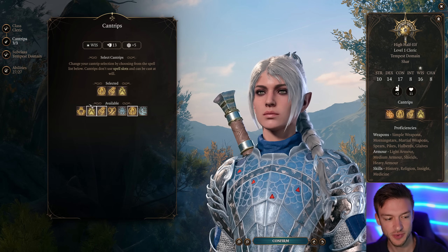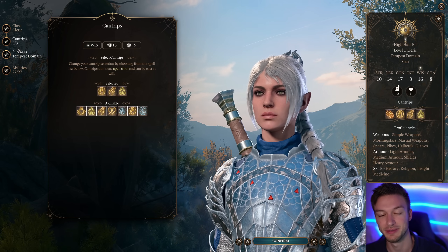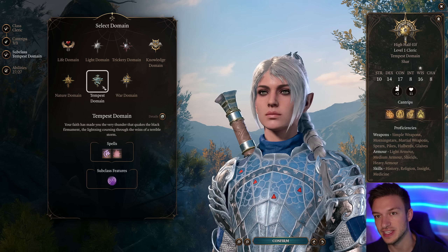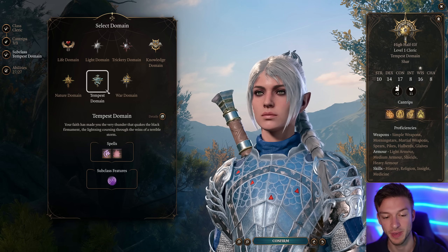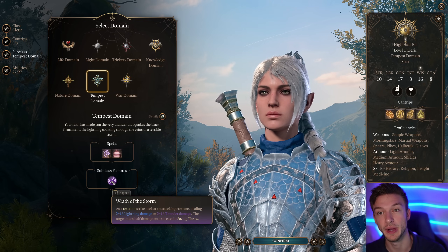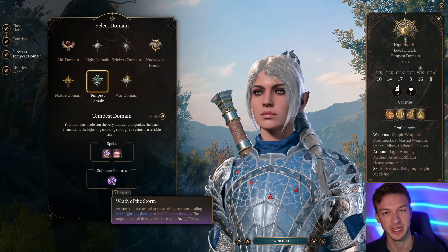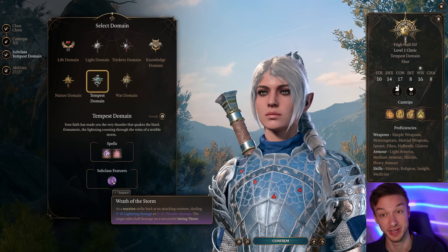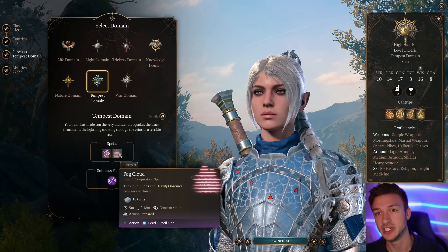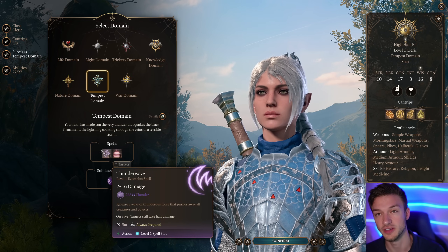For the cantrips we're going to go with Blade Ward, Guidance, and Sacred Flame. Sacred Flame early game is not amazing because pretty much everything has a Dexterity save. We're going to go with the Tempest Domain — this is the most powerful cleric domain. At level two we get a Channel Divinity that allows us to deal the maximum amount of lightning or thunder damage. We also get Thunder Wave and Fog Cloud. Fog Cloud is nice if you have a rogue — they can hide in it — and Thunder Wave is a pushback so you can push people off ledges.